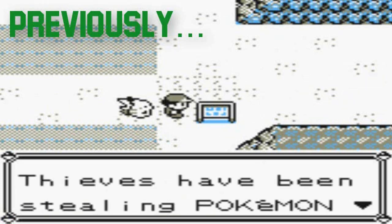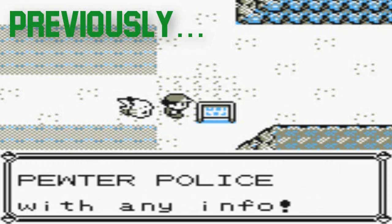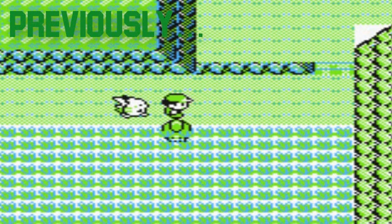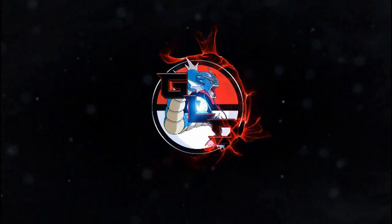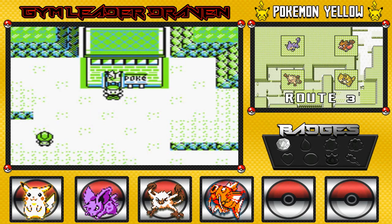What's up, guys? It's me, your badass host, Draven, and welcome to another episode of our Pokemon Yellow walkthrough right here on the Gym Leader Draven channel. There's a notice on the bulletin board: thieves have been stealing Pokemon fossils at Mount Moon — please call the Pewter Police with any info.